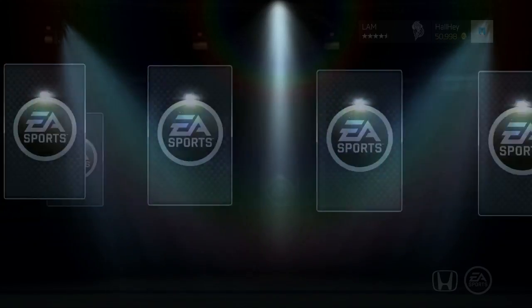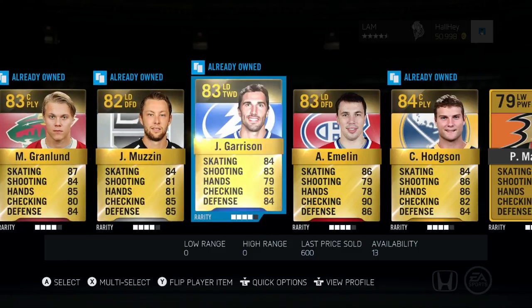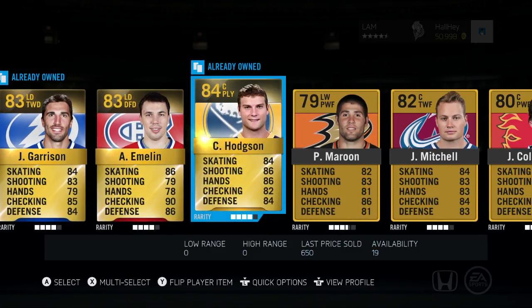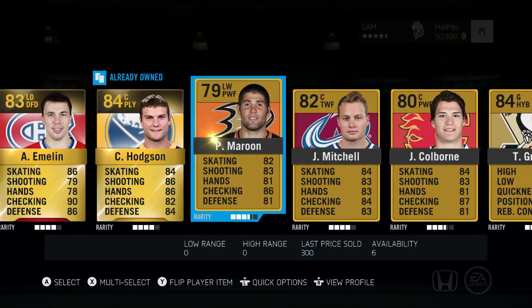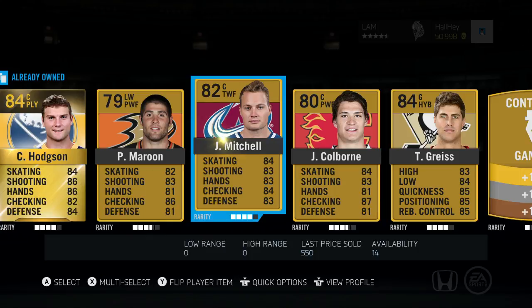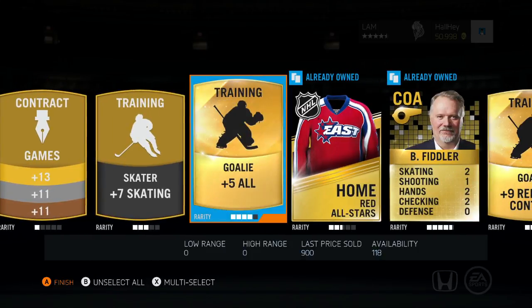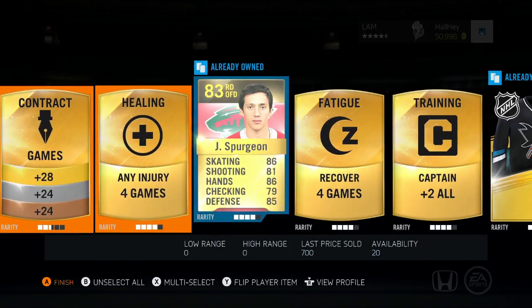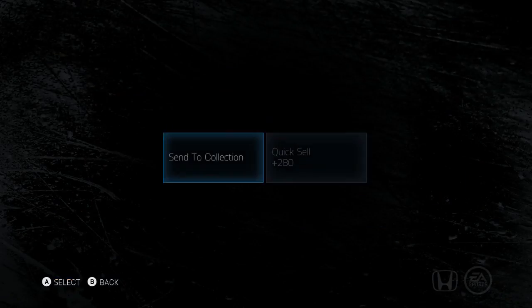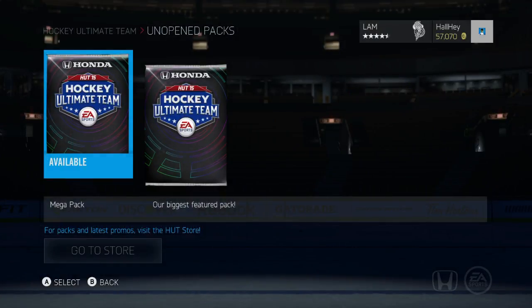First pack of the mega packs — let's see what we get. I don't see anybody good: Grandlin, Muzzin, Garrison, Emelin, Hodgson — all decent players. Patrick Maroon, one player I really like in the Anaheim Ducks. Mitchell, Colburn, Grease, arm injury — other than that plus five all. Spurgeon, recover four games. Doesn't look too good, so I'm gonna sort this out.